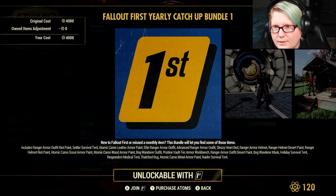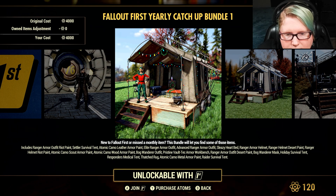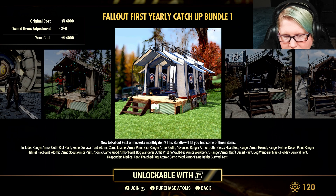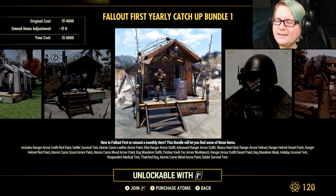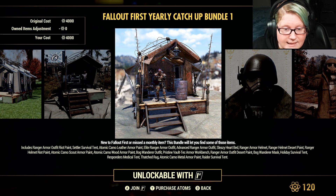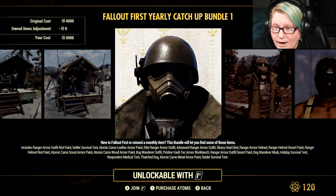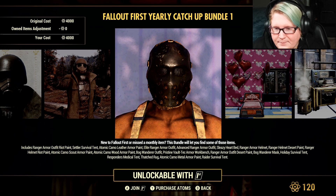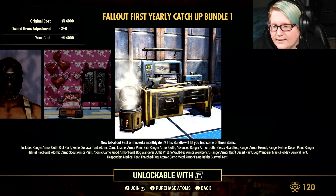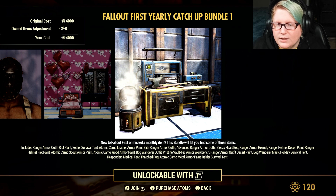Unlockable with Fallout 1st — the mega bundle at 4,000 Atoms includes: ranger armor outfit with riot paint, settlers survival tent, atomic camo leather armor paint, elite ranger armor outfit, advanced ranger armor outfit, sleazy heart bed, ranger armor helmet, ranger helmet with desert and riot paints, atomic camo scout armor paint, atomic camo wood armor paint, bog wonderer outfit and helmet, pristine Vault-Tec armor workbench, bog wonderer mask, fast holiday survival tent, responders medical tent, thatched rug, atomic camo metal armor paint, and raiders survival tent.